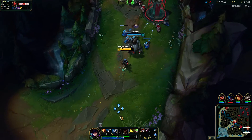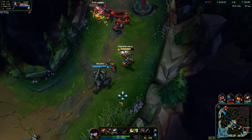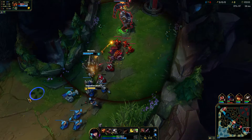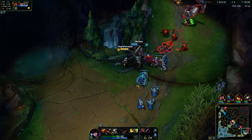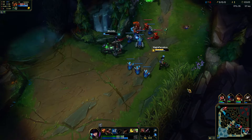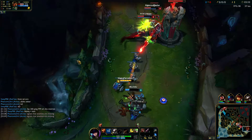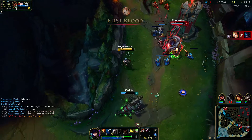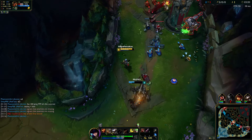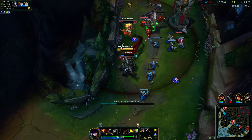I leveled up Caitlyn traps and I instantly have three. Caitlyn traps are on a charge system now, like Teemo mushrooms. You can charge the traps to place multiple at a time, which is good. Also, if your target - I believe it's the net too - but if your target stands on a trap, they get a headshot on your next auto attack instantly.